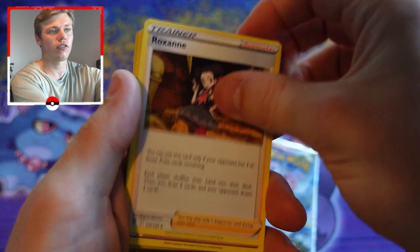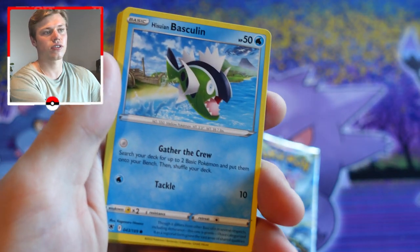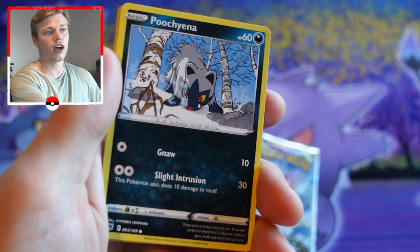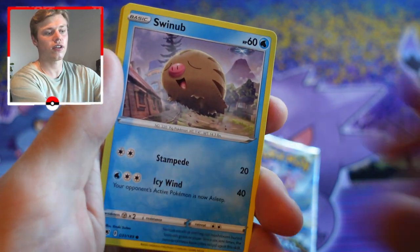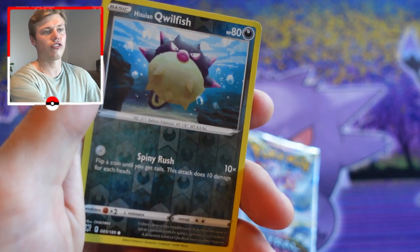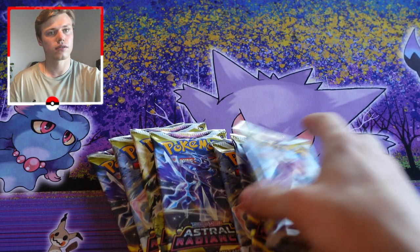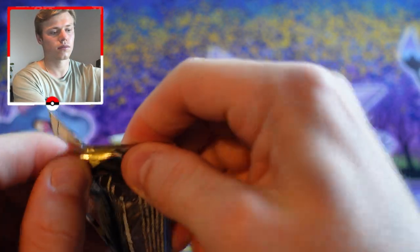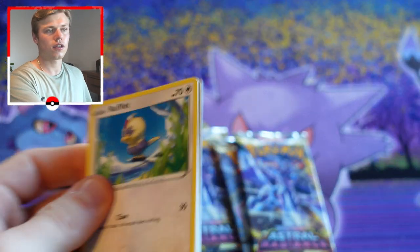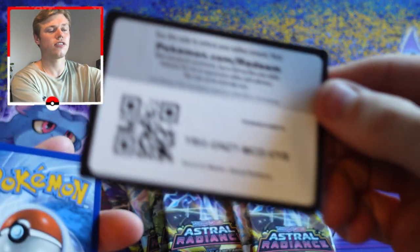There's the code card — so you get four cards off the top. First up we have a water energy, Roxanne, Kleavor, Wyrdeer, a Hisuian Basculin, Glimmet, Puchiana, Swinub, Hisuian Qwilfish, Hisuian Qwilfish as our reverse holo, and then we have Regice. Nothing too exciting in our first booster pack, but it is early days.